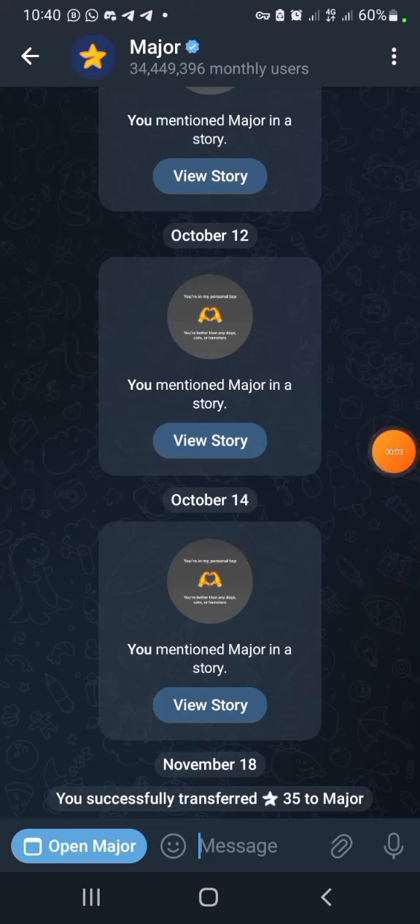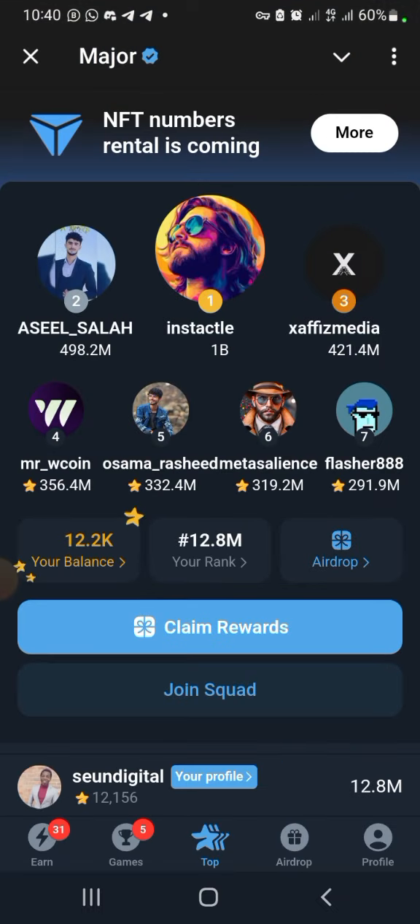Alright, let's claim our major airdrop. My account was banned for a while, and when they released it, they wiped everything — I only had 12,000 coins left from my 1.9 million. It's nothing, but let's claim whatever they give us. Just click on the claim button.